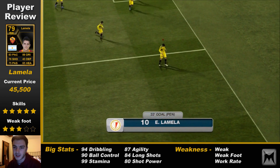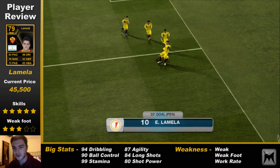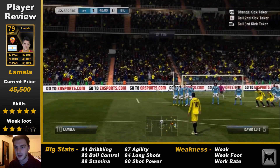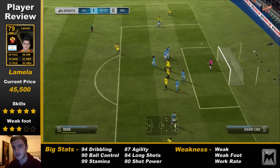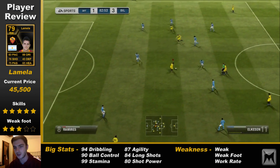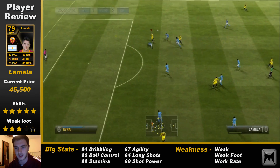So in the border, guys, as you can see we've got his hot stats: his dribbling, his ball control. 99 stamina is good as well for a winger. His shooting is good. Don't forget he's left footed as well so he's going to cut in on that side. His agility, his touch, ball control — all that sort of stuff is the good stuff.